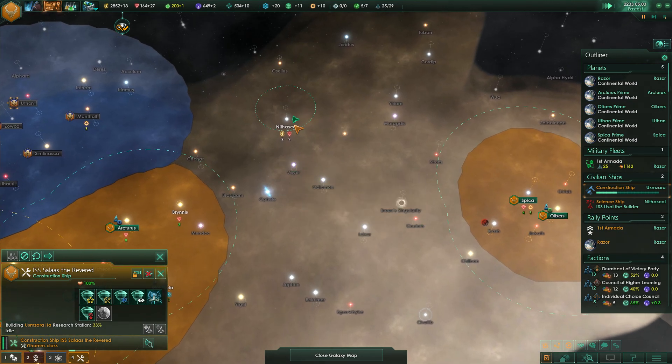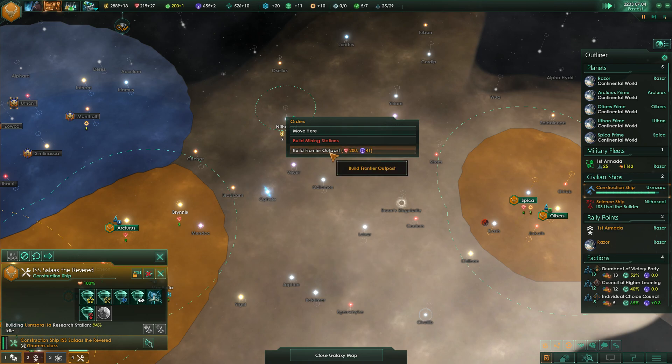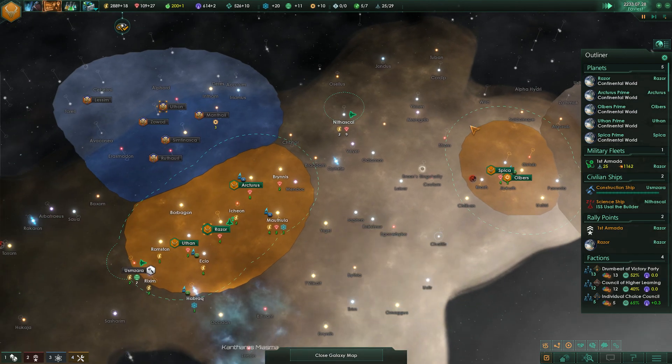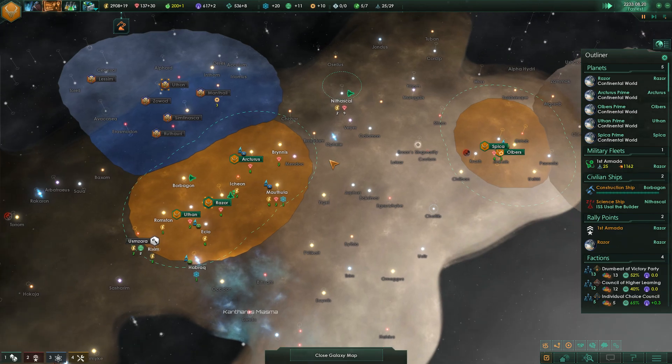As soon as the construction ship finishes that up, we're going to tell him to build a frontier outpost. We need 35 more minerals — seven more minerals. There it is. We're going to build it right there, hopefully trying to connect our borders here a little bit.